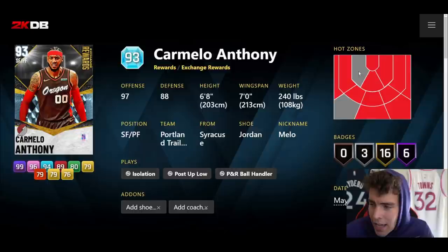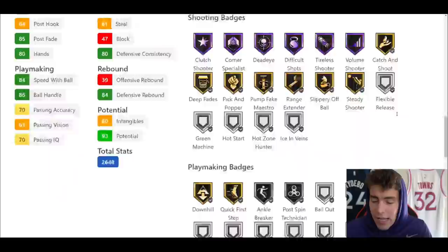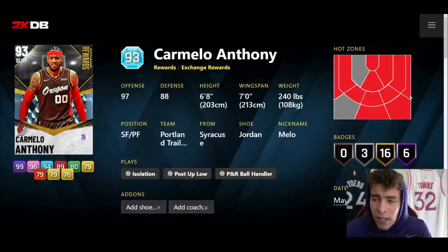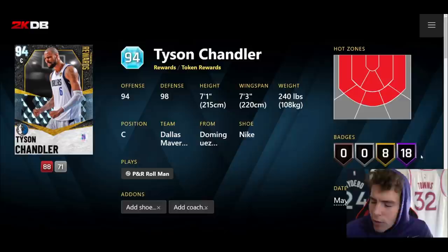Diamond Carmelo Anthony is an exchange reward — six-foot-eight, seven-foot wingspan, hot spots from everywhere outside the left hash. He only has six Hall of Famers. I thought 2K might change the format for exchanges, but they did not. Carmelo Anthony as an exchange reward is a bonafide scrub — he can't play. If all you get out of this video is to not pick him up, this video is worth it.